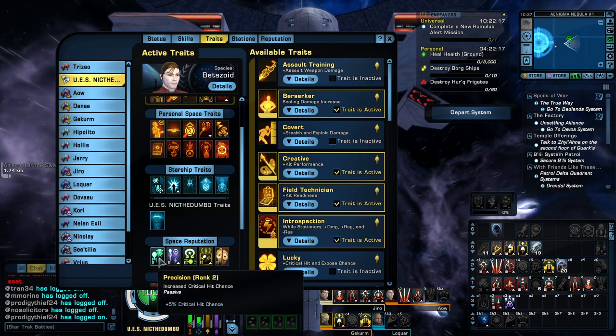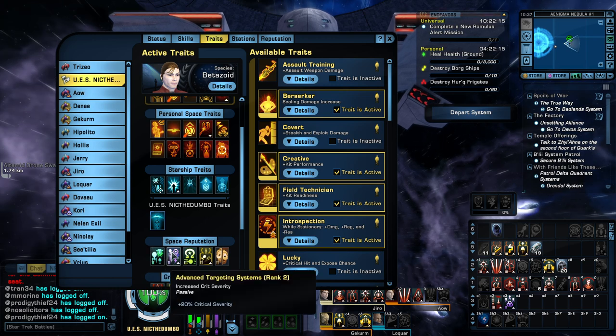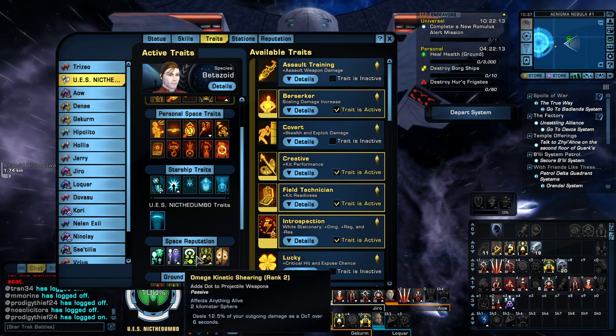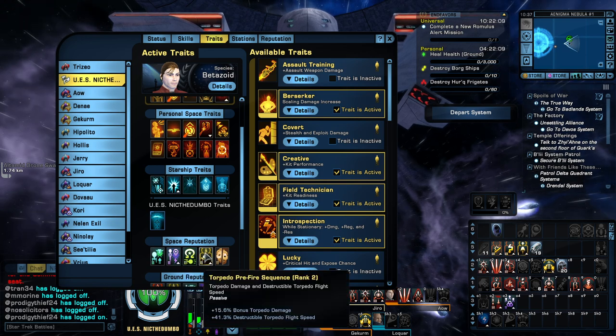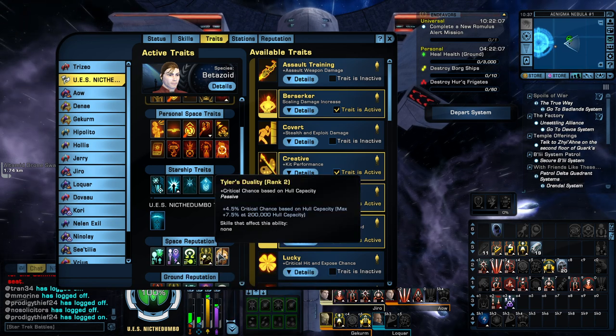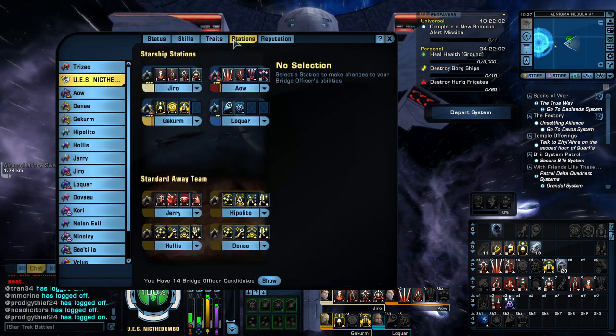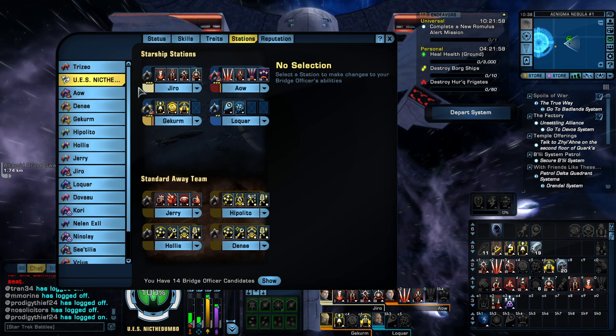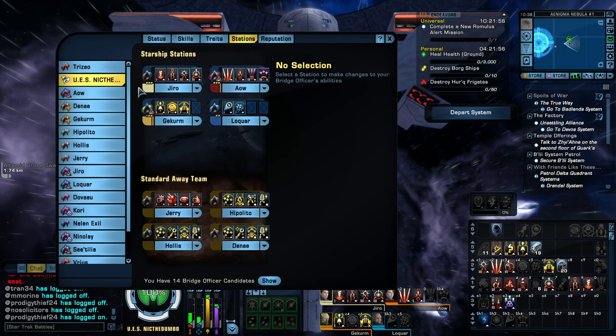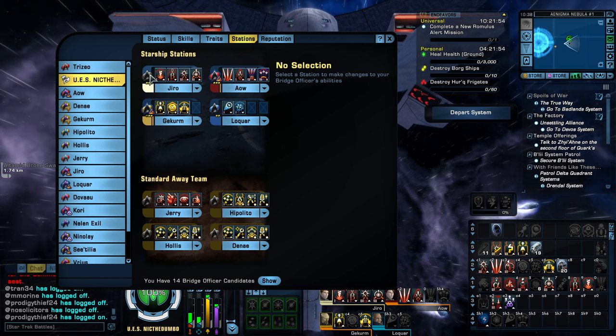Space Reputation: we have Precision, Advanced Starting Systems, Omega Kinetic Shearing, Torpedo Pre-Fire Sequence, Tyler's Duality — all Rank 2, that's doing your reps all to Tier 6. Now for our Stations — this is a little different; I had Nick help me with this. We'll go left to right, top to bottom. So our first Universal Station here: we have Chemicite, Attack Pattern Beta, High Yield 3, and Dispersal Pattern Beta 3.